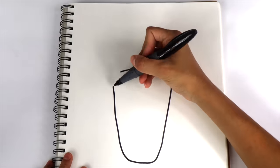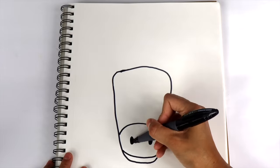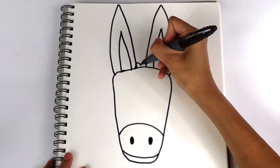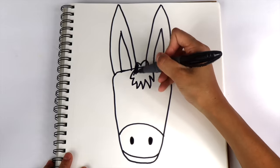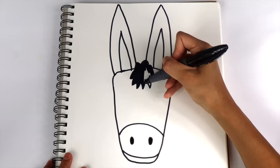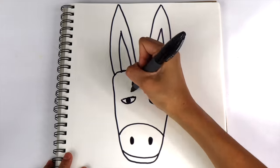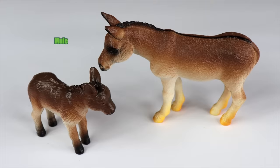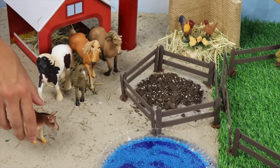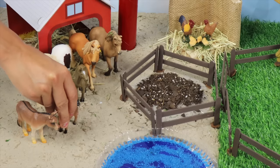Let's draw the next animal. We'll start with the head, the mouth, and the nose. I'll add long ears, some hair in the front, and its eyes. Let's put the mule and the foal next to the horses. Mules have mommies that are horses and daddies that are donkeys.